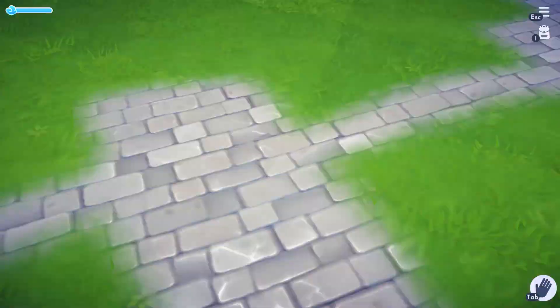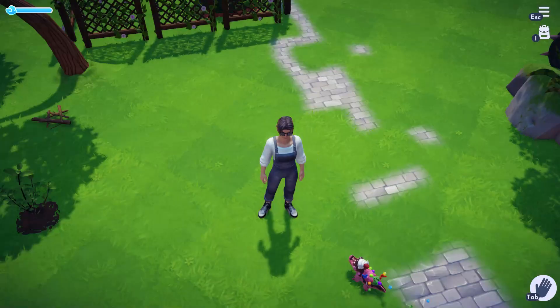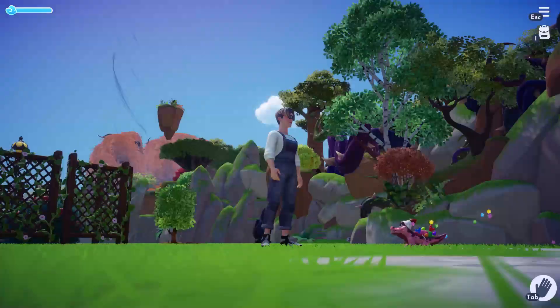Alright, we are back playing Disney Dreamlight Valley. As you can see, I've changed my look - I've got my farmer clothes on. We're gonna make the fruit salad. My cat is jumping up on me here, so I'm having a hard time seeing the screen.